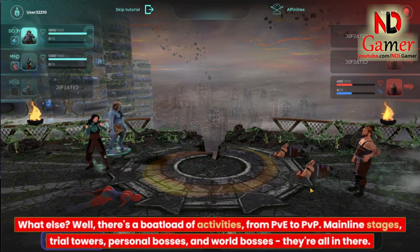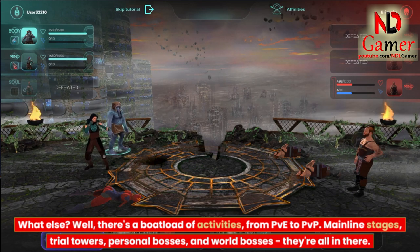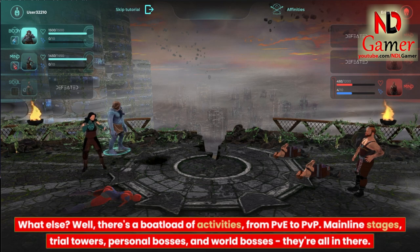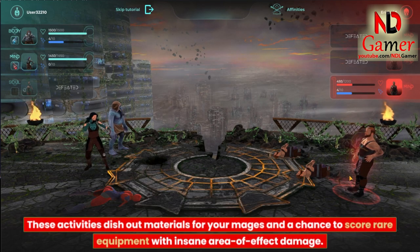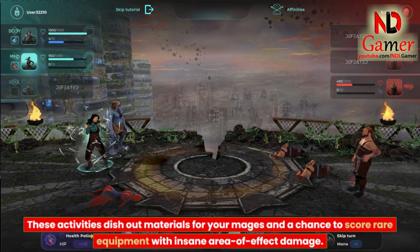What else? Well, there's a boatload of activities, from PvE to PvP. Mainline stages, trial towers, personal bosses, and world bosses — they're all in there. These activities dish out materials for your mages and a chance to score rare equipment with insane area of effect damage.